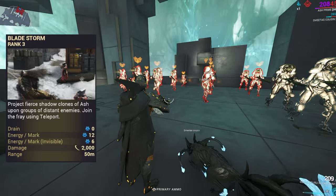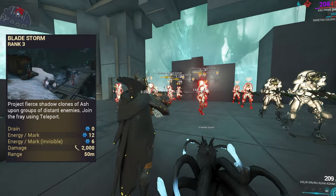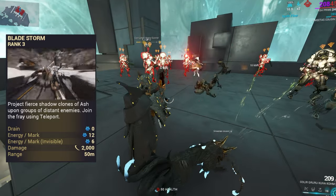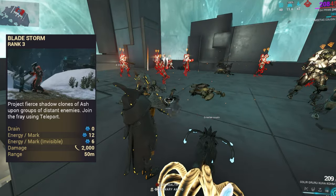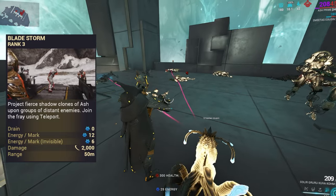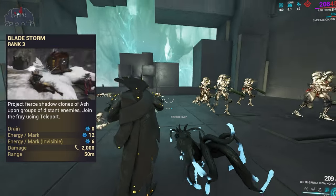Fourth ability is Bladestorm, which marks a bunch of enemies and creates clones of Ash that perform finishers on enemies and apply slash. Personally, I don't enjoy this ability — I never end up using it, as it can be quite energy hungry when built a certain way. However, I will show you a build that uses it.